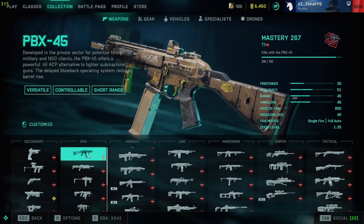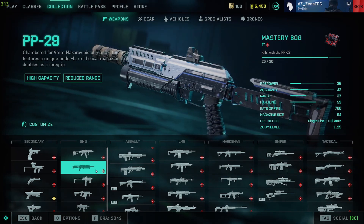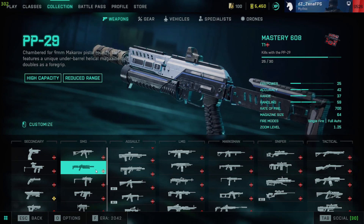For SMGs, the PBX is not bad, but the real fun starts at level 29 when you get the PP29. This weapon does everything. It's just the best SMG — huge magazine size, quick reload. Definitely recommend this one.